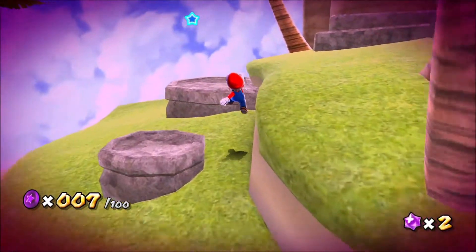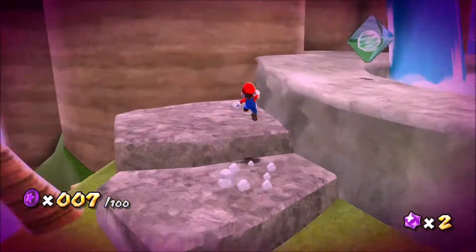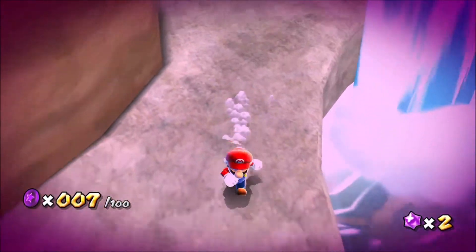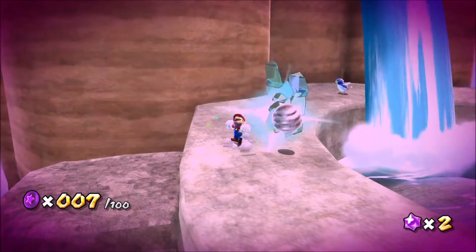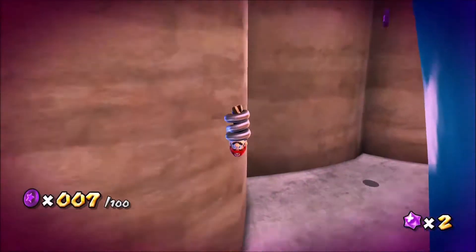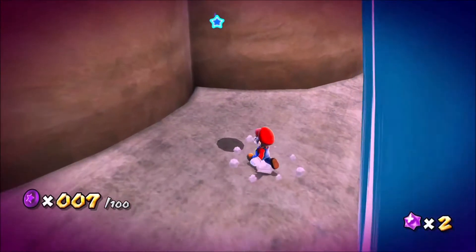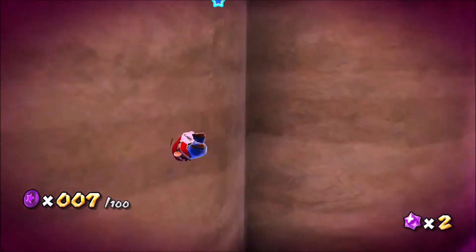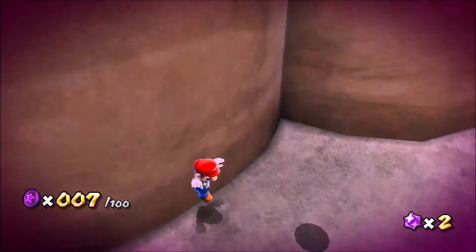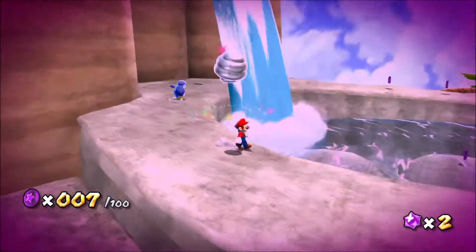I'm going to try doing the right-hand side of this planet - the other side behind this waterfall. There's a coin, let me get those as Spring Mario. I think Spring Mario can reach the backside of this planet. Maybe if I just backflip and wall jump there, but I'll do Spring Mario - why not?